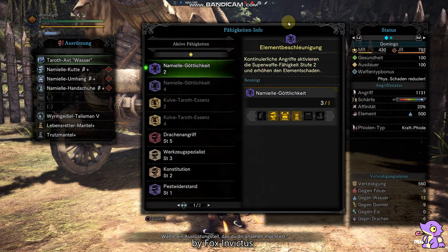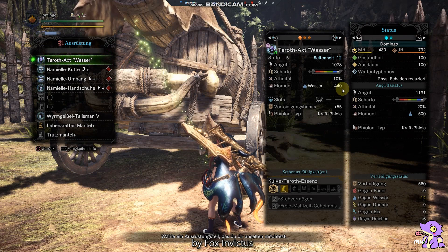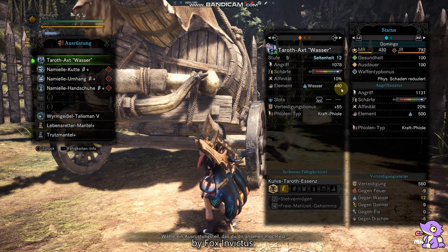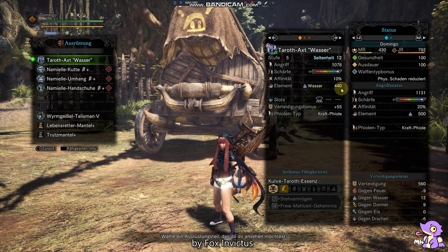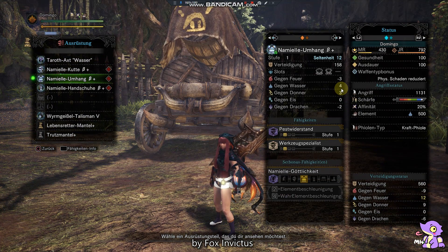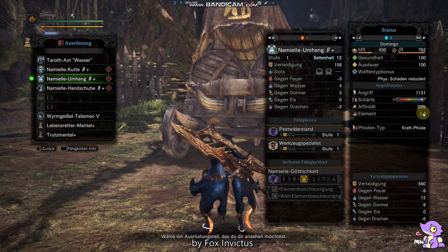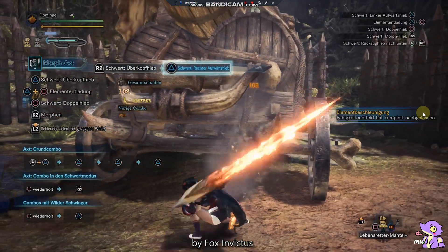We get more elemental damage as described. We have 440 water attack now on the set because we only get 66% — we only have the level 1 skill of Nam Miel. So only 2 or 3 pots are enabled from the hidden element, and we get a 60 elemental attack bonus.